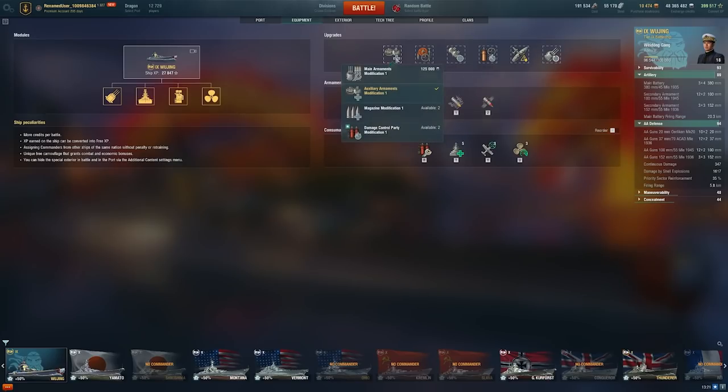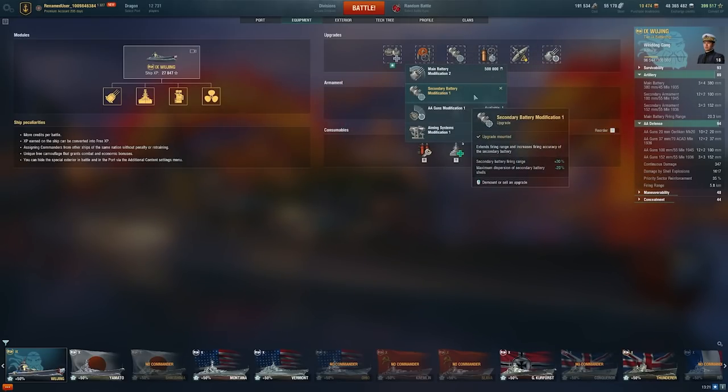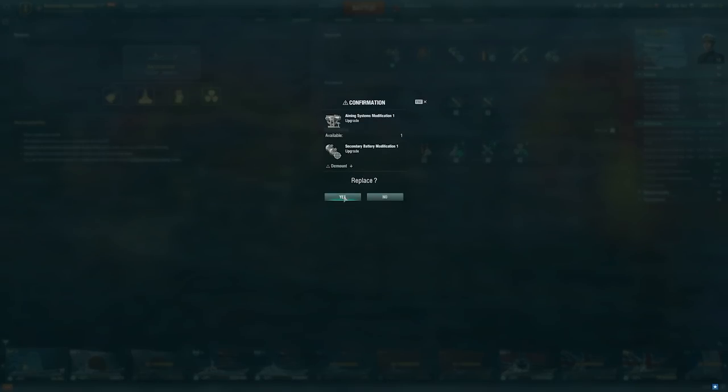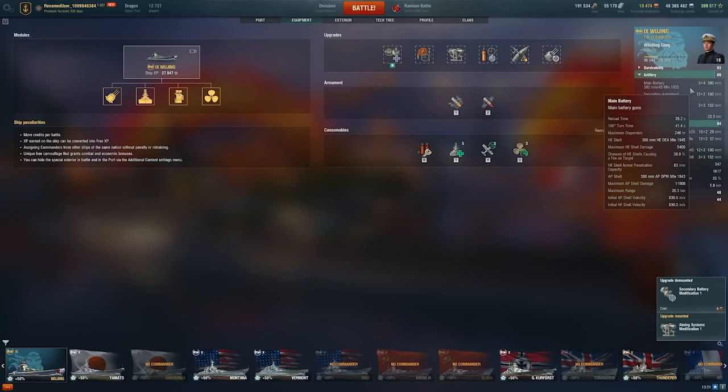For modules, I run Auxiliary Armaments mainly due to AA getting knocked out really quickly — I hate having my AA all gone. If you find your turrets are dying, go Main Armaments. You want Aiming Systems on this thing. With the Reload mod, you get down to a reasonably respectable 28.2 seconds.